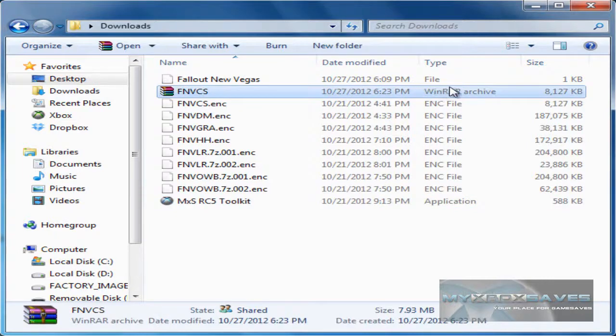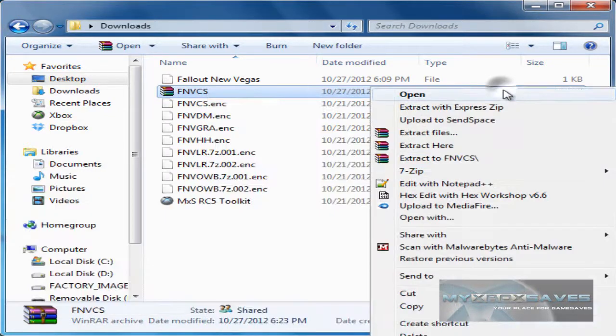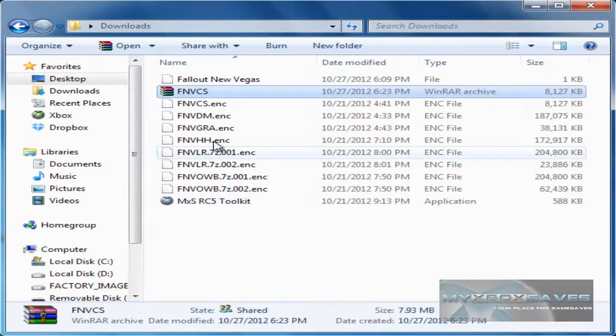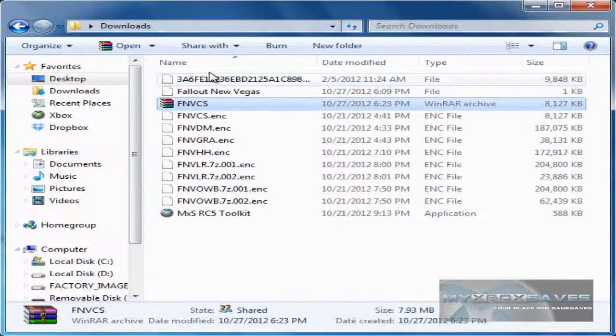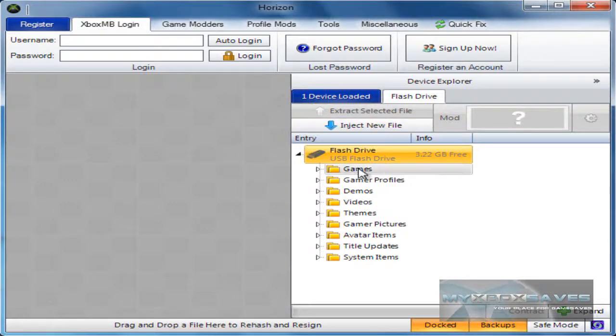Now you'll end up with a file like this. If you don't have 7-Zip installed and you have WinRAR, it should be able to open this file, but I suggest using 7-Zip. Right-click, go to 7-Zip, hit Extract Here, and it'll extract the content.